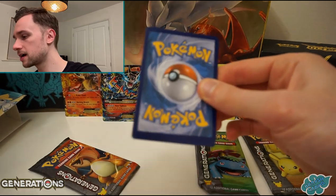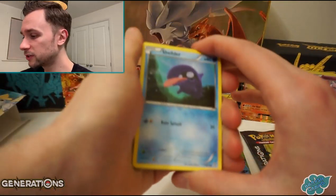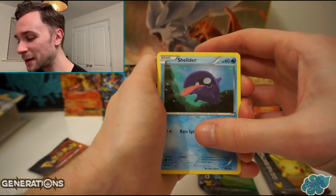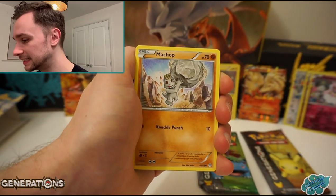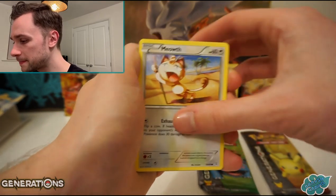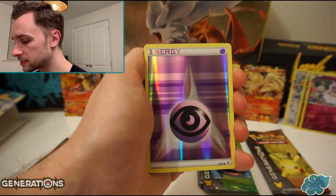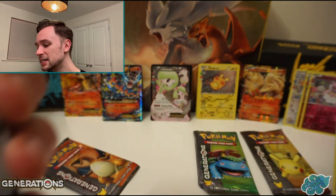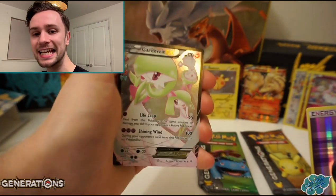Four packs left to go guys, two boxes worth. I hope you guys are enjoying the Generations - it's not all Japanese on the channel, it's just 99.9%. Machop, Fighting Energy, Meowth. A Reverse is a Psychic Energy - it's kind of nice. And then another... the play set is near!